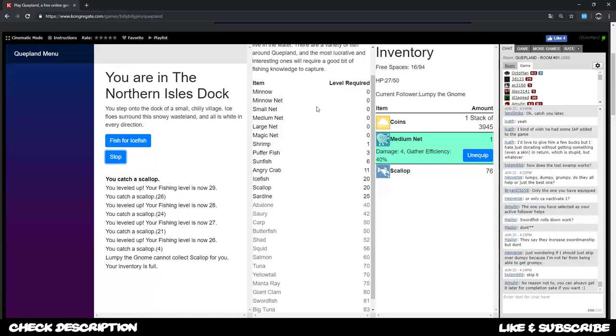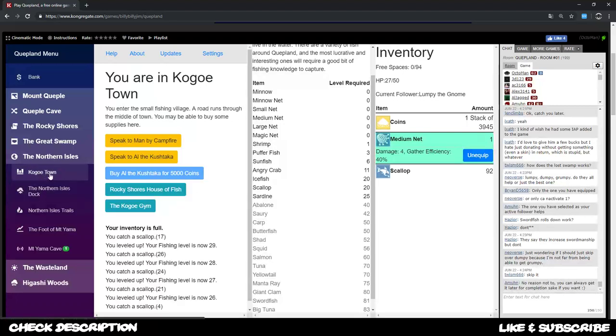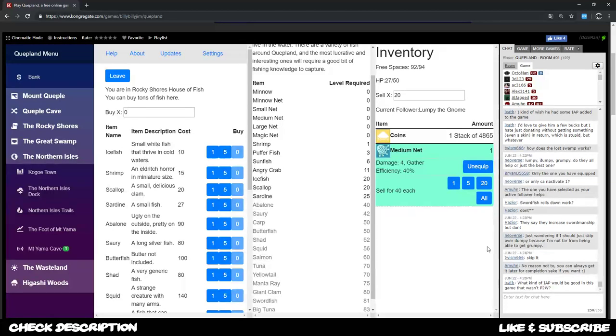I'm almost full again in my inventory space. Probably sooner or later I'll try to get a large net to even increase the value, which would increase the efficiency to 60 in total. I'm gonna sell all of these - in total I get 920 coins. I can already go to get sardine and I'm not quite sure where that was.